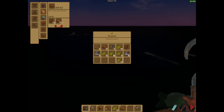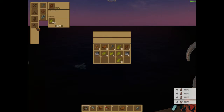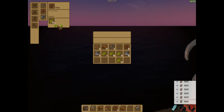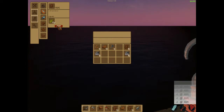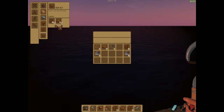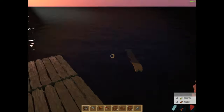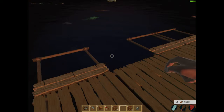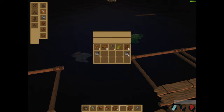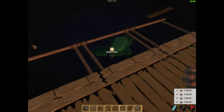I could not build another net because I do not have the material, so that shark is going to bite my raft. I'll craft all of this into rope because I don't think there's any actual use for thatch. There we go - item nets. I could do with crafting a few.